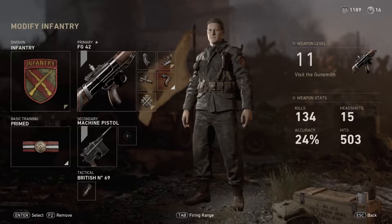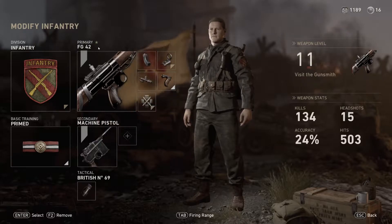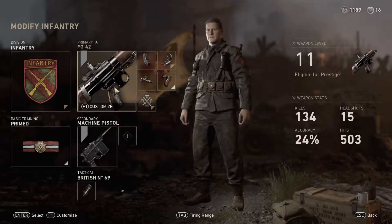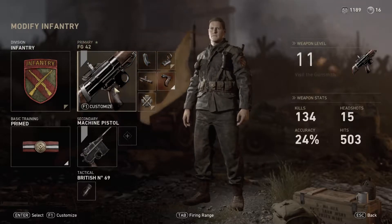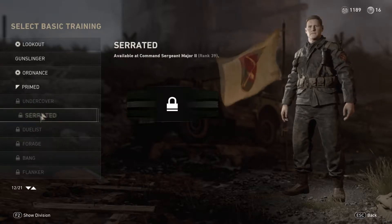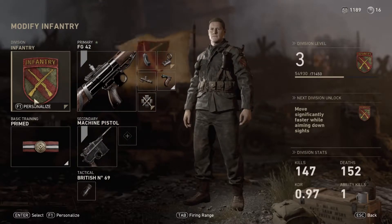Basically, what you're going to want to do is you're going to want the Infantry Division, which allows you a third perk on your gun, and then you're going to want the Primed basic training. This allows you a fourth perk on your gun on your FG-42. And then the perks that you're going to want to use, as you can see on the screen, are the extended mag, the little sight, the rifled barrel or advanced rifling, and then the grip. Here is the actual basic training — Primed. You can actually have four attachments.